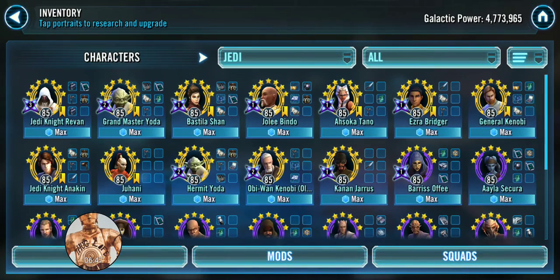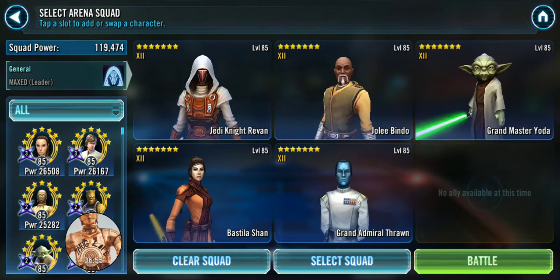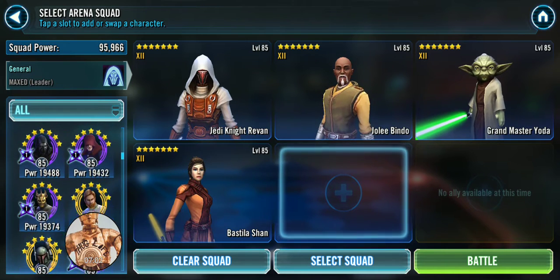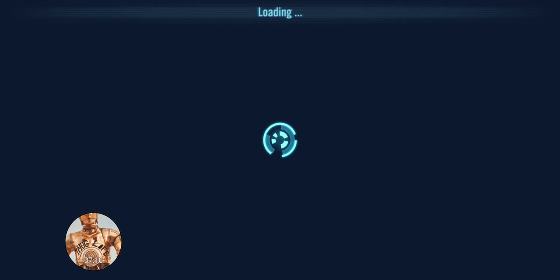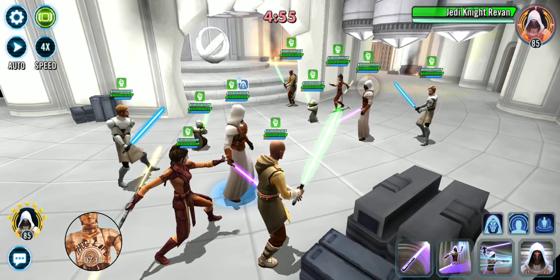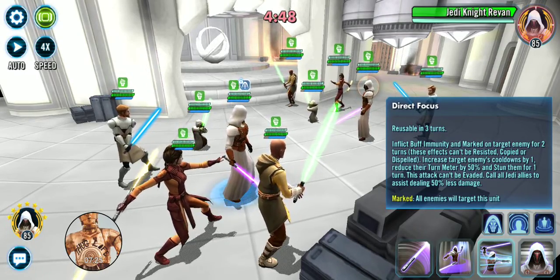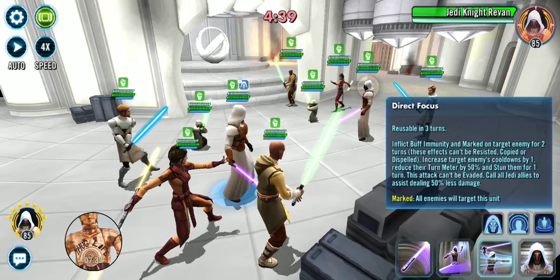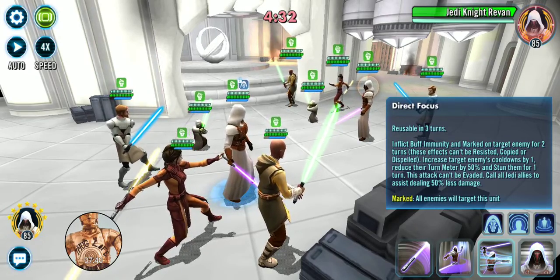Those are the typical teams you can use. I'm going to go with the standard lineup — pulling out Thrawn and putting in General Kenobi for a mirror match. Now the idea here: a lot depends on whether you have a faster Revan or they do. In this case I do. For the initial attack with Direct Focus, you can target either Jedi Knight Revan or Grandmaster Yoda. I'm going to go for Jedi Knight Revan — he's typically not super tanky, and targeting him puts his Direct Focus on cooldown longer.